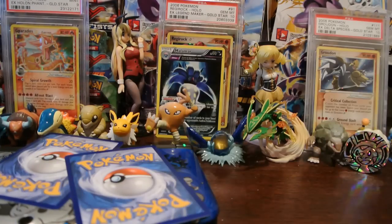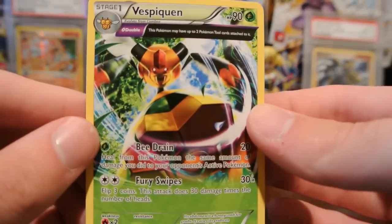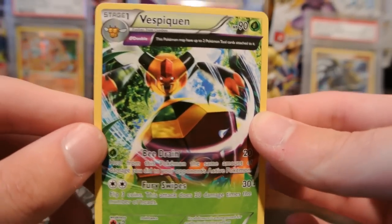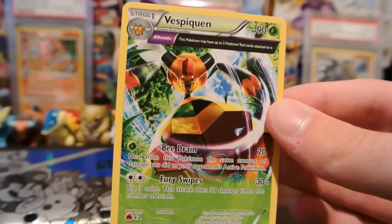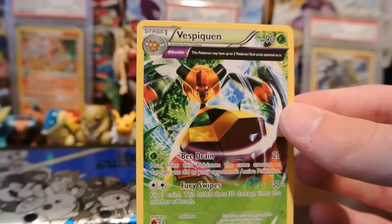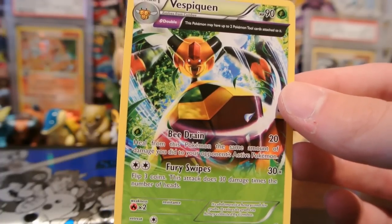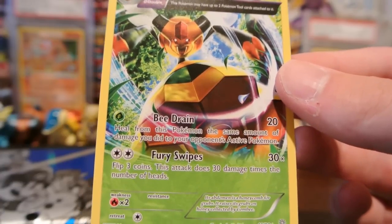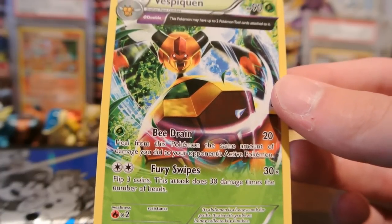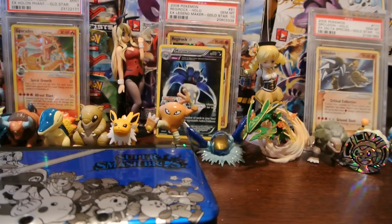My reverse — putting those to the side first — is a Meowth, which is a common. And my rare is a Vespiquen. I didn't even know this was a card in this set. I knew about the other Vespiquen, but this is really cool. Never seen this rare before, to be honest. A Vespiquen Ancient Trait Rare with Theta Double — this Pokémon may have up to two tool cards attached to it. And it has B-Drain and Fury Swipes: heal from this Pokémon the same amount of damage you did to your opponent's active Pokémon. And Fury Swipes is flip three coins — it does 30 times the number of heads. Pretty cool.